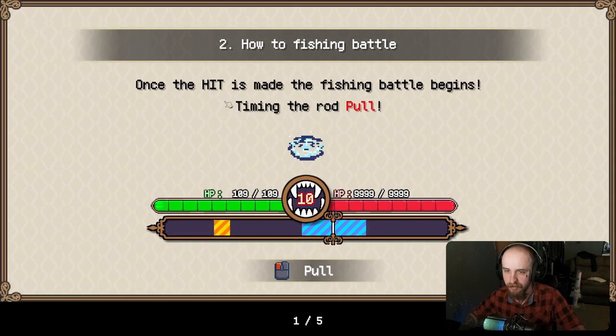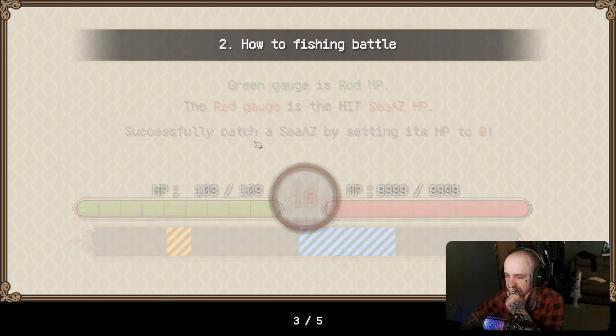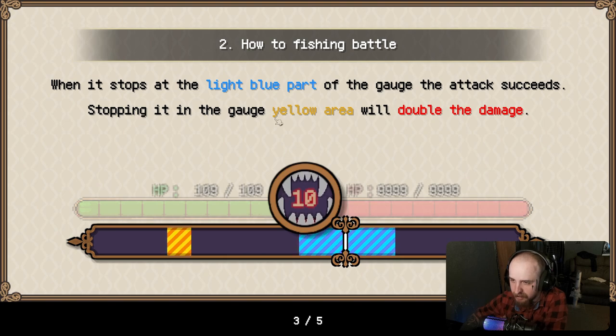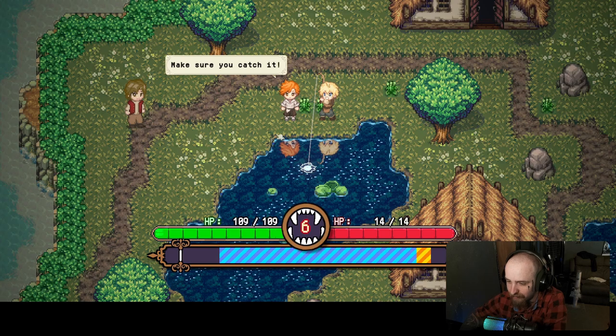So what have I got to do? Oh, you've hooked something. Okay. Once hit, this makes the fish battle begin — time the rod pull. The green gauge is the rod HP. The red gauge is the fish's HP. Successfully catch a fish by setting its HP to zero. When it stops at the light blue part of the gauge, the attack succeeds. Stopping it in the yellow will double the damage. When stopped outside of the colored areas, you take damage. Also, when the center countdown reaches zero, you take damage.